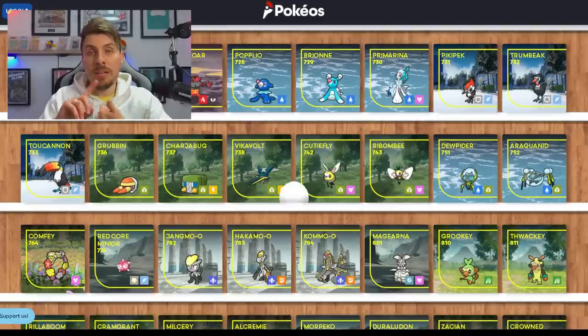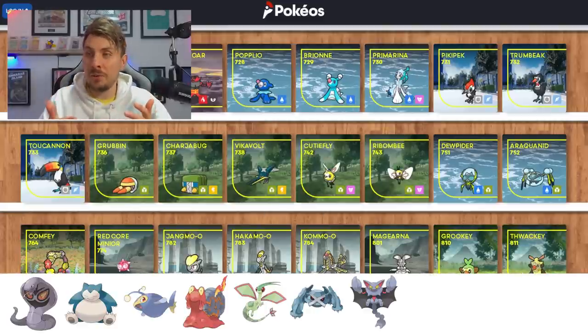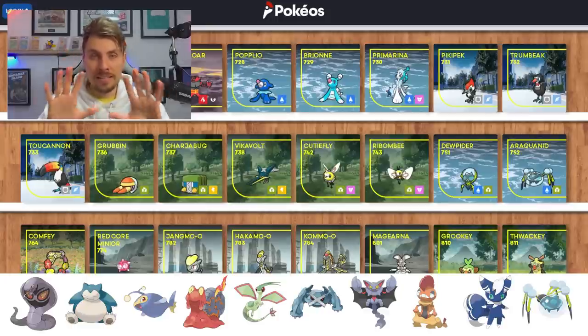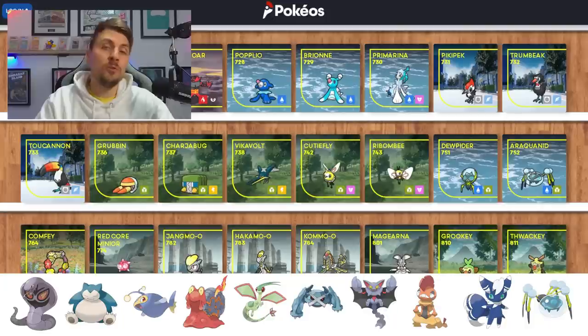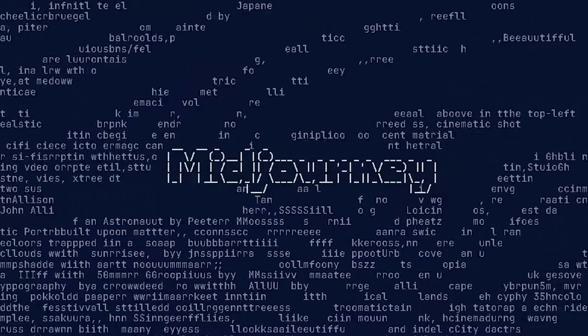That takes us to 10 Pokémon selected for Paradox forms: Arbok, Snorlax, Lanturn, Makargo, Flygon, Metagross, Gliscor, Scrafty, Meowstic, and Araquanid. If we do a past form and a future form for both Makargo and Meowstic, that takes us to 12 designs — which feels like a solid possible number of Paradox Pokémon we get in the new DLCs. The AI generator we're going to be using is MidJourney. We'll head over to Discord and try putting some inputs in to see if we can get some good Paradox designs.